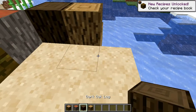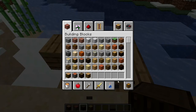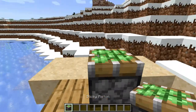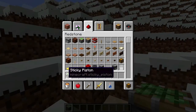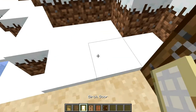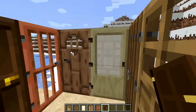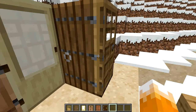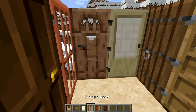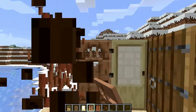They still don't have the wood textures as their own independent ones, but it still looks better. Did they change the way doors look? Yes, they did. That one looks more detailed. This one looks more saturated. The jungle one looks completely different.